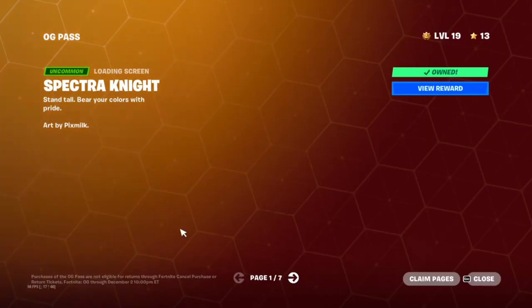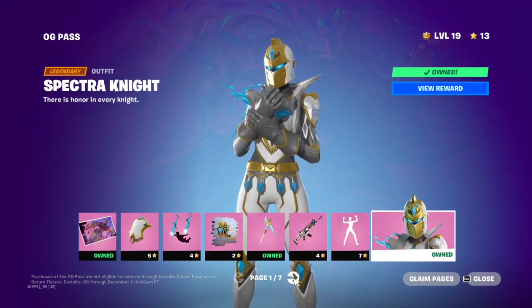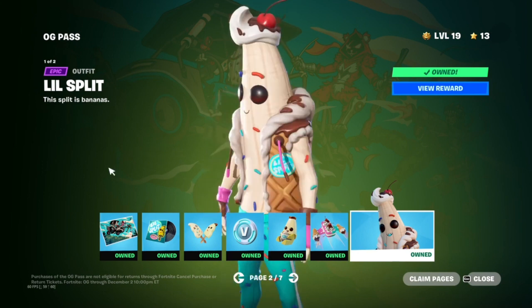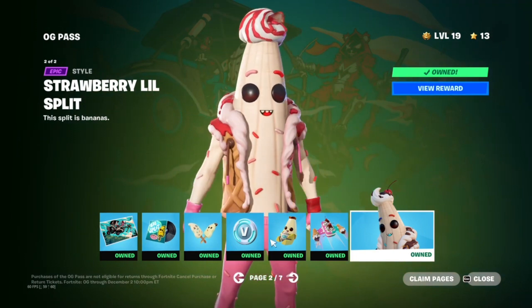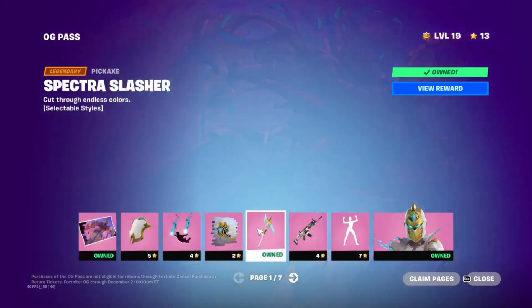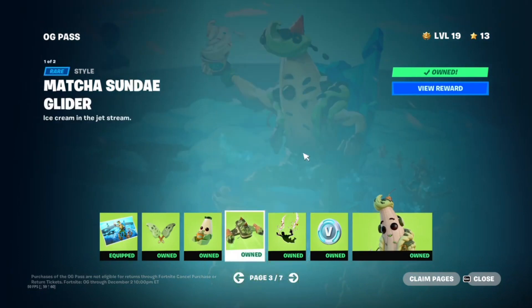So this is the battle pass. At tier one we have Spectra Knight — it's a mixture between Red Knight and Ice King, with a bit of Peely and the ice cream guy's skin mixed in. I am a bit late with the battle pass, so I do apologize. He's got a glider, and also our first legendary pickaxe that we can use on other skins, which is pretty sick. There's also a second style in green glass as well.